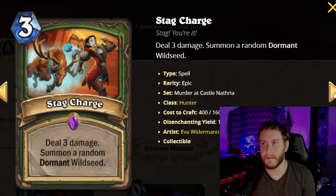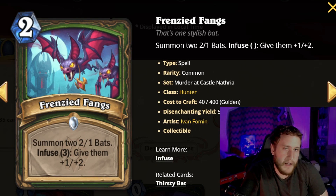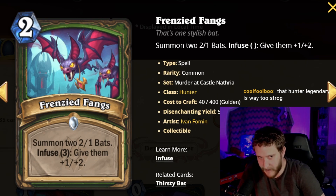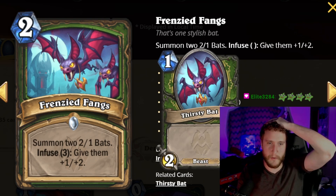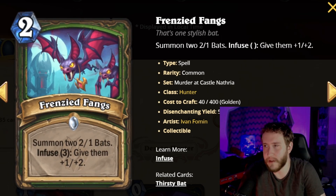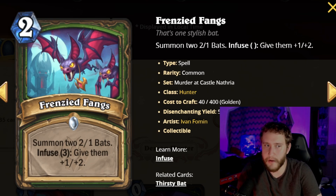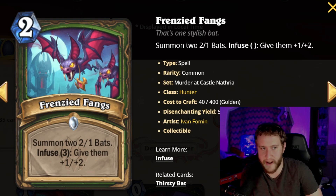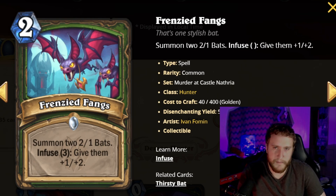Basically anything that says Wild Seed on it: pick it over anything that doesn't. Moving on to the relatively fair Hunter cards — Frenzied Fangs is a two-mana common spell: summon two 2/1 bats, infuse three to give them +1/+2. So if powered up, that's like two 3/3s for two mana — extremely powerful. Even the base level is very good, and it's a common you'll draft a lot. It also synergizes with other infuses; playing the first copy upgrades the second one.